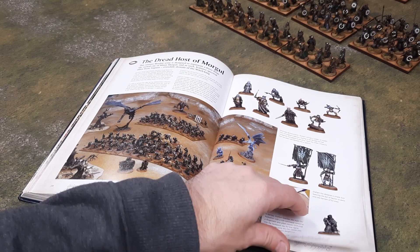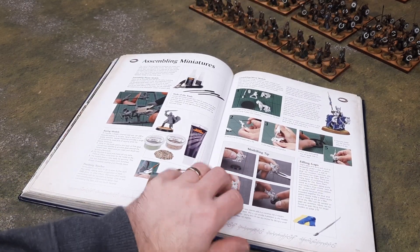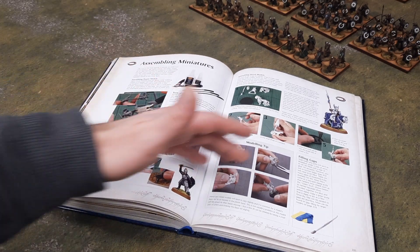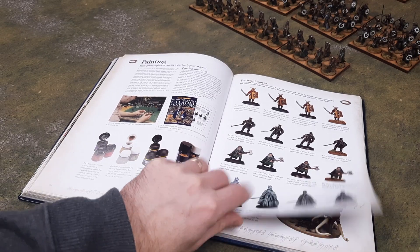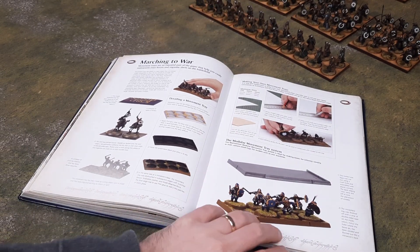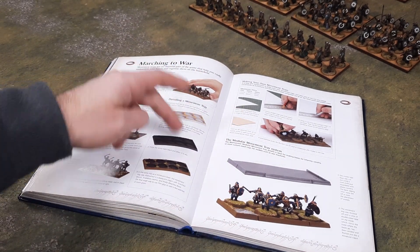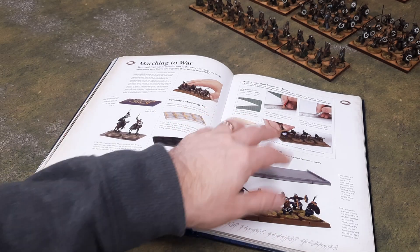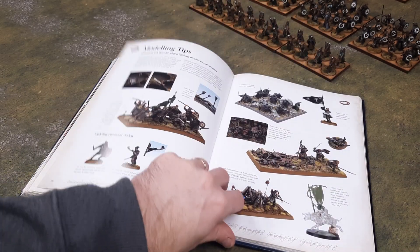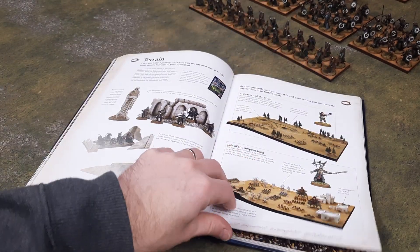There are some different examples and photos of armies people have collected. Like the old Games Workshop books used to have, there are little painting guides, how to convert things, what paints to use. Even how to make your own homemade movement trays — although they actually sold their own plastic ones at the time, they're still showing you ideas on how to make your own. There's also a section on assembling metal models, banners, and battlefield terrain.